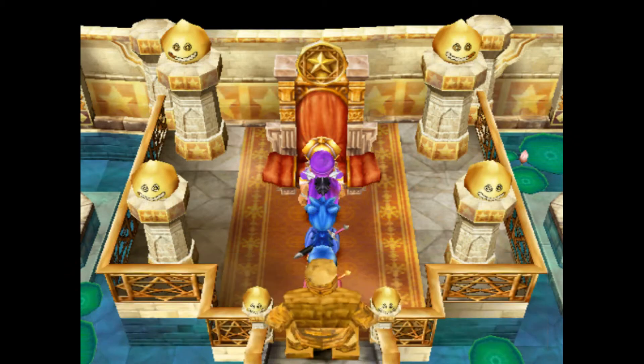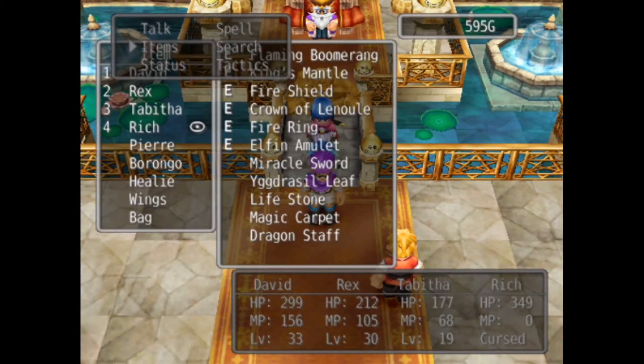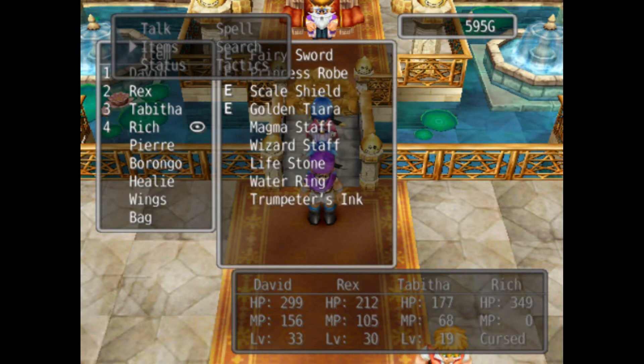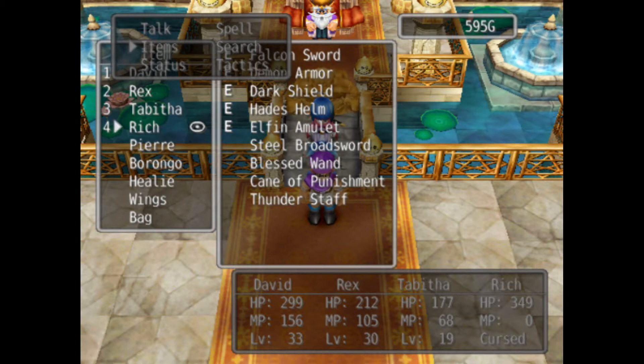Let me give you an update on my equipment before I end this episode. David has the flaming boomerang, the king's mantle, the fire shield, the crown of linal, the fire ring which is his wedding ring, and the elven amulet which actually reduces the effect of Whack and Thwack spells. In backup he has the miracle sword if he needs the healing, and the dragon's staff because it casts Dragon when used as an item and has 20 more attack power than the miracle sword. Rex has all heavenly equipment plus the midi-right braces which doubles his agility, except he still has the steel armor, but we'll be rectifying that very shortly.